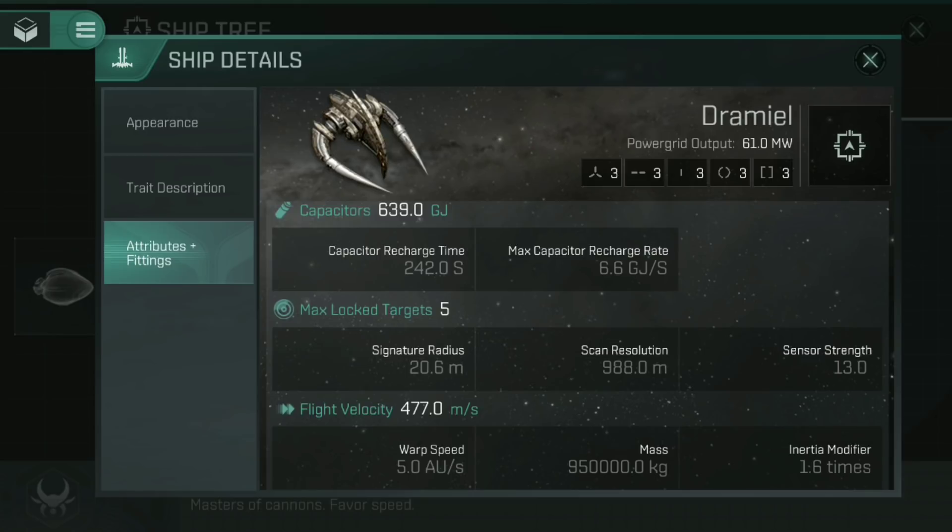To pull off speed tanking, you need a ship that has both a small signature radius and can maintain a fast angular velocity. Angular velocity is the speed that you move across something's targeting vision. To get a good angular velocity, you need a small mass, a decent inertia modifier ratio, and a good flight velocity. The Dramiel has a flight velocity of 477 meters per second, a fairly low mass, and a fairly tight inertia modifier. When you fit a Dramiel, you tend to also fit it with a polycarbon engine housing, which reduces that inertia modifier even further, allowing you to maintain a tighter orbit.